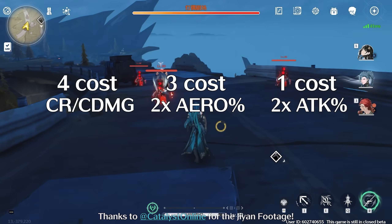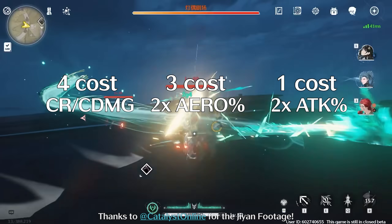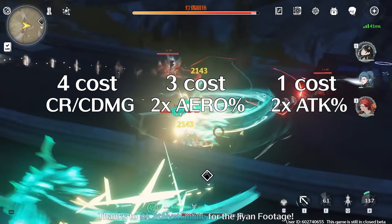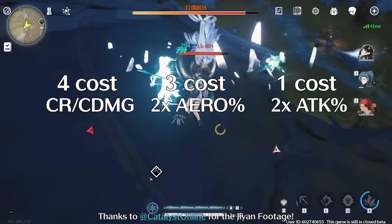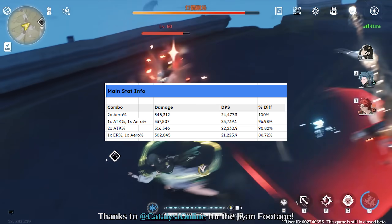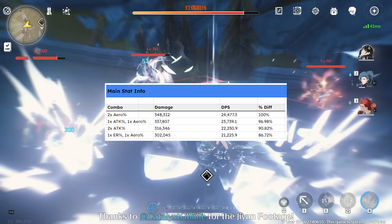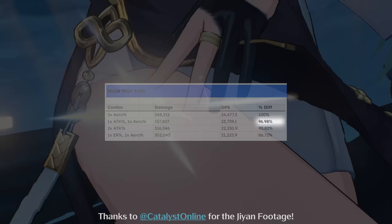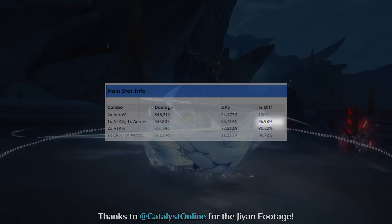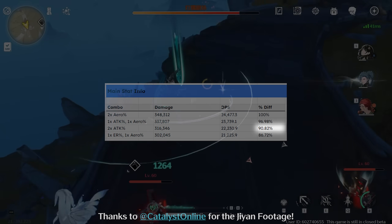For your main stats, you want either crit rate or crit damage—honestly take whatever has better substats, favoring crit rate. Double aero damage percent on his 3-cost echoes is his best choice. However, going for mixed attack percent and aero damage percent is fine as well, only losing around 4% DPS. Going double attack main stats instead is already a DPS loss of 11%, given all other substats and main stats stay the same.